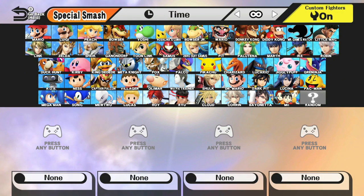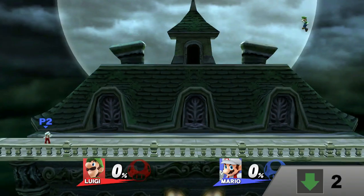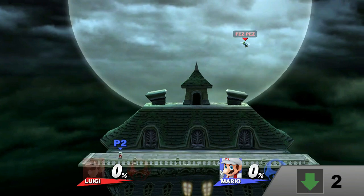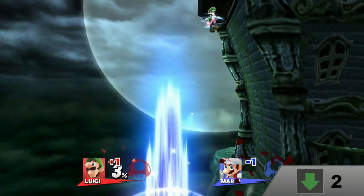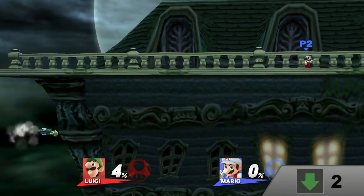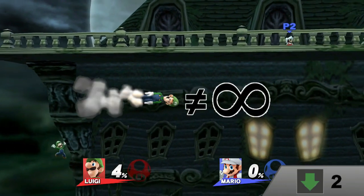Let's jump into action! Wait, didn't I just use that? First up, we have Luigi. He'll finally be unbeatable because now edge-guarding him is impossible. And he can edge-guard you infinitely better than he could before. His side-B is good for stalling, but it's just not good enough for infinity.